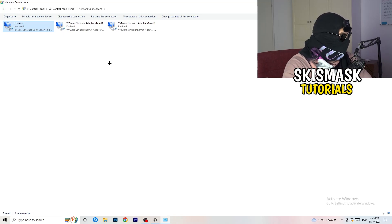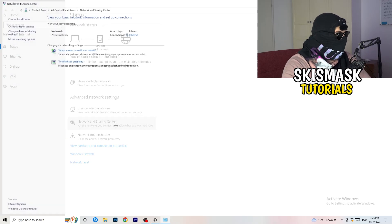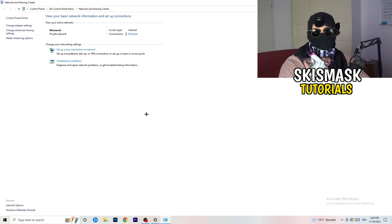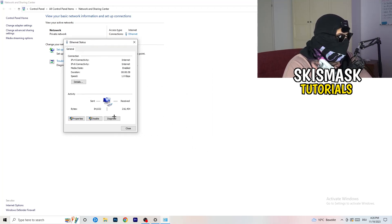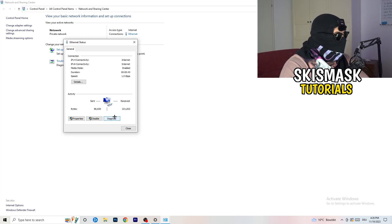Now go to Network and Sharing Center. From there, you can run the Troubleshoot Problems option again to let Windows find any additional issues. You'll also see your connection listed as a blue link — click on it. A window will pop up where you can click Diagnose to check if there's something wrong with your connection. If no problems are found, go to Properties.